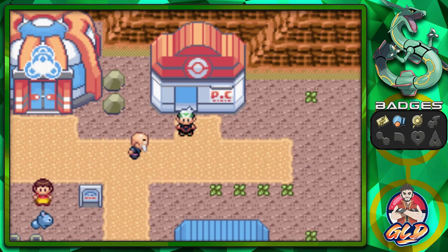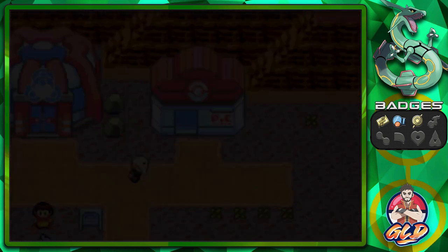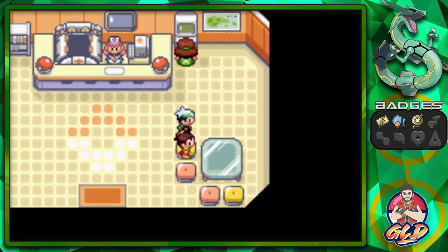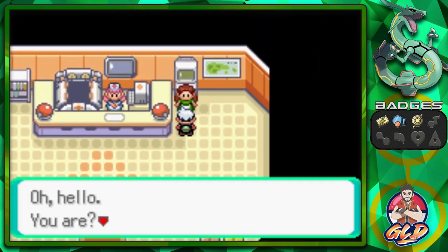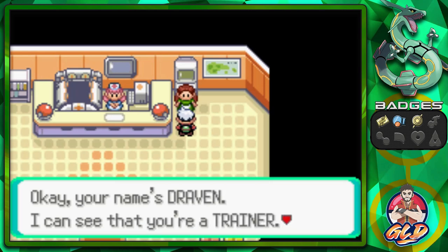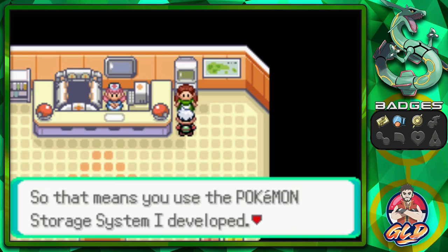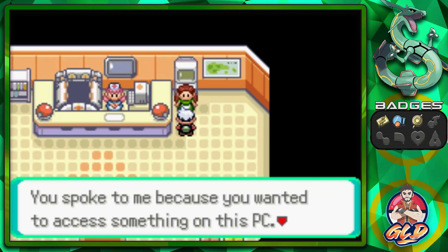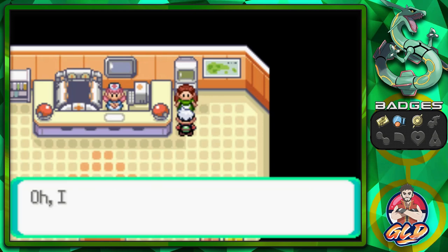First things first, guys, I want to show you a little something right here. If you take a look at the PC right here, there's somebody blocking the way. You talk to her and she says your name's Draven, I can see that you're a trainer, so that means that you use the Pokemon storage system I developed. How I arrived at that conclusion is a simple deductive process — you spoke to me because you wanted to access something on this PC.